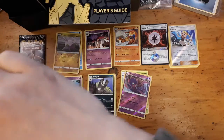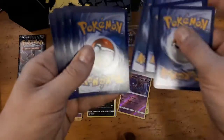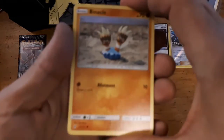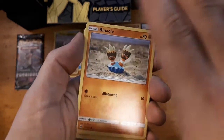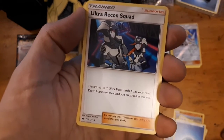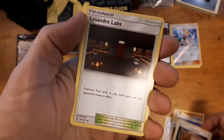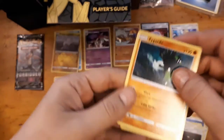Pack seven — it'll be nice to get at least one GX from eight packs. Binacle, Magnemite, Froakie, Combee, Scraggy, water energy, Ultra Recon Squad — up to two ultra beast cards from your hand, draw three cards for each card you discarded that way — interesting. Fossil Excavation Map, Lysandre Labs, Bergmite, and Zygarde regular art. Interesting — still no GX. Pretty nervous we're not going to get any major hits on this whole box.